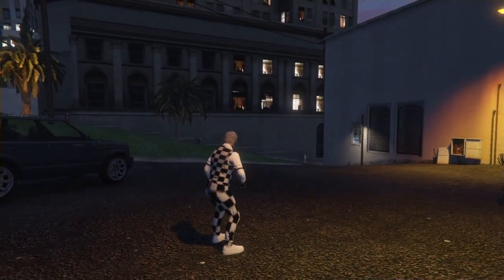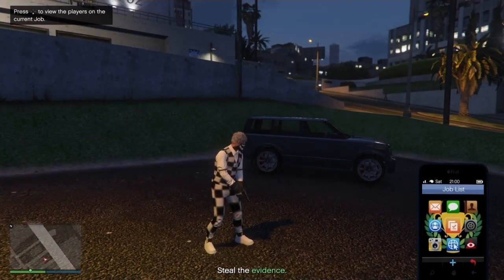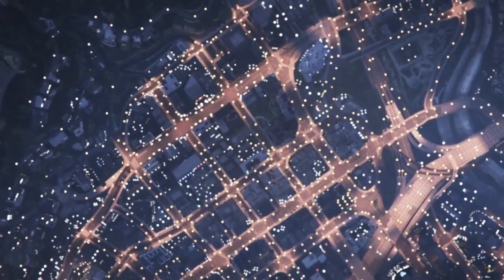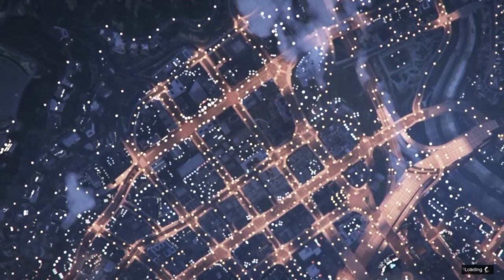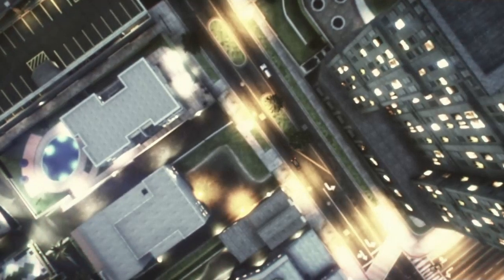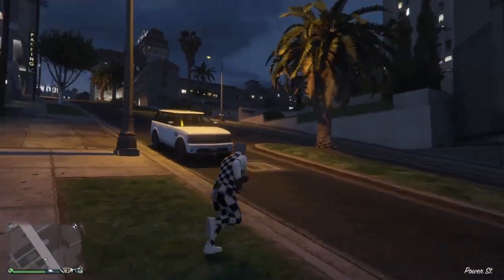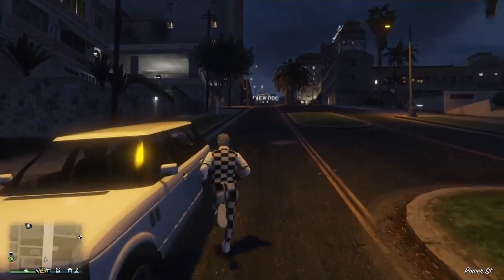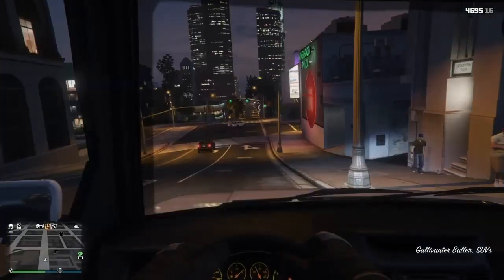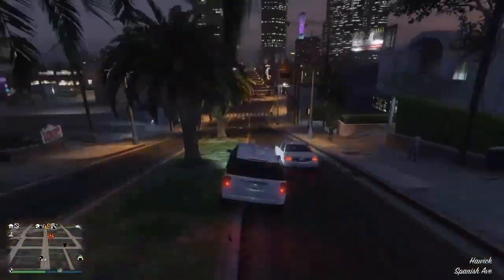Ready up, and as soon as the job starts, open the Interaction Menu, go to Styles, Accessories, and put any of the earpieces on your character - gray, red, or LST, it doesn't matter. Then go on your phone and click the job to quit, or go to Online, Creator, and start an Invite Only session - that way you avoid a potential bad sport penalty. Once back in GTA Online, we have the outfit. Head to the nearest clothing store, go to the cashier, and save it in slot 19 out of 20.